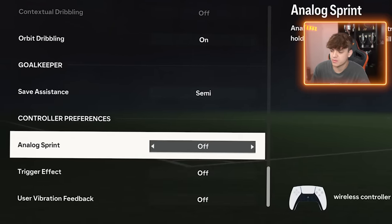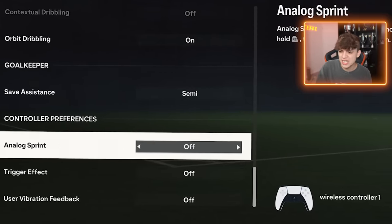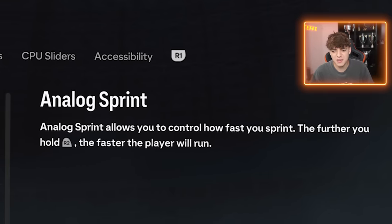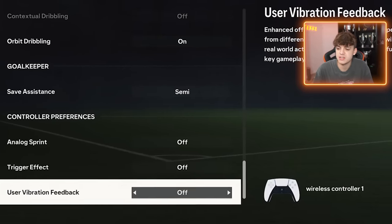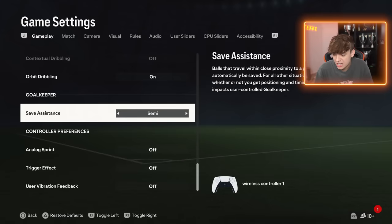Analog sprint off — this is off because it just allows you to be full speed at all times. If you have it on, sometimes your player's not going as fast as he should and you can't do certain sprint boosts and stuff. So have that on off — top tier. Trigger effects off because otherwise it's just annoying. And vibration — I have off as well because otherwise it's just annoying. And those are my settings.